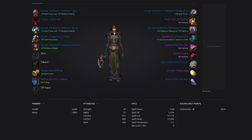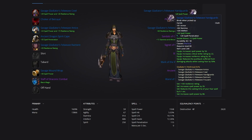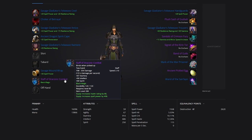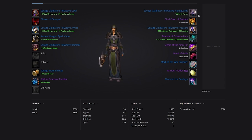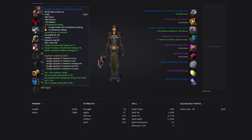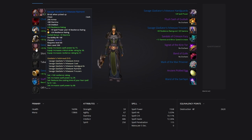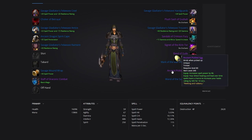For pre-BIS gear, get 5 pieces of Savage gear as soon as possible for the set bonuses and a ton of resilience. Other pieces come from heroic dungeons and rep grinds, giving the best stat distribution with haste and spell power. For gems, use spell penetration gems in blue sockets to reach 130 spell pen, and otherwise gem for as much resilience as possible using orange and yellow gems including JC gems. Most socket bonuses are worth going for. If you're not playing Human, replace the Ancient Pickled Egg trinket with the Medallion.